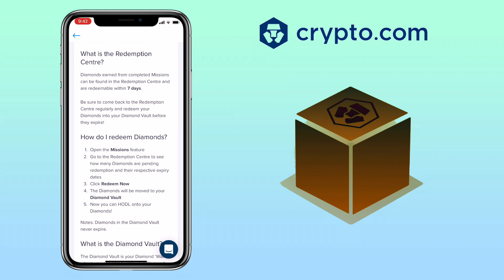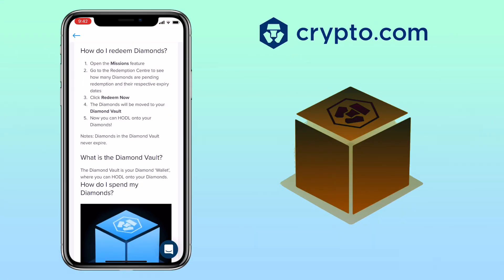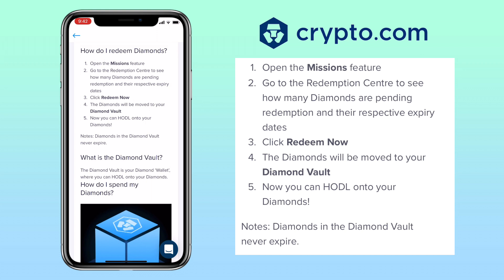For the redemption process, diamonds earned from completed missions can be found in the redemption center and are redeemable within 7 days. Be sure to come back to the redemption center regularly and redeem your diamonds into your diamond vault before they expire. To do the redemption, first open the missions feature, then go to the redemption center to see how many diamonds are pending redemption and their respective expiry date. Click redeem now and the diamonds will be moved to your diamond vault.